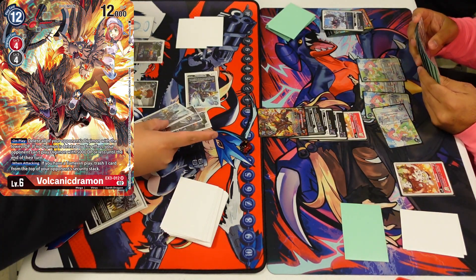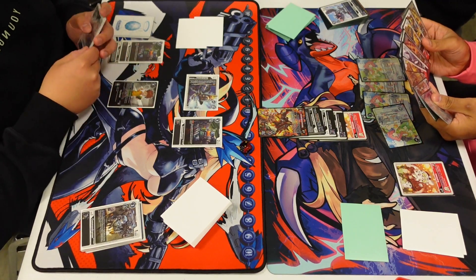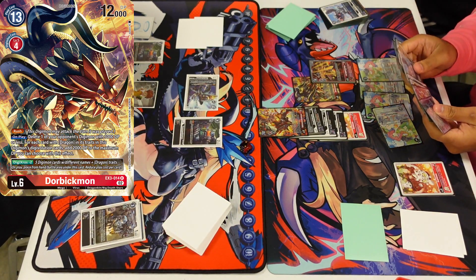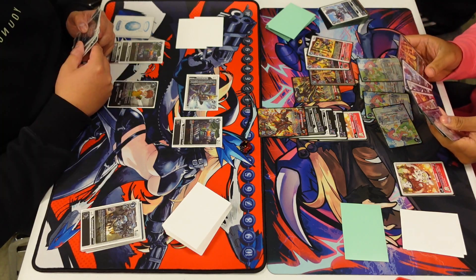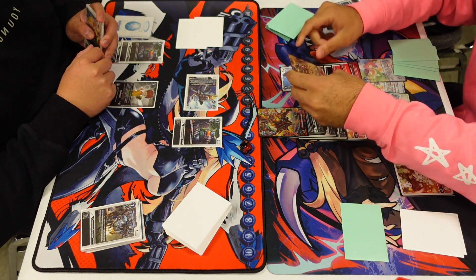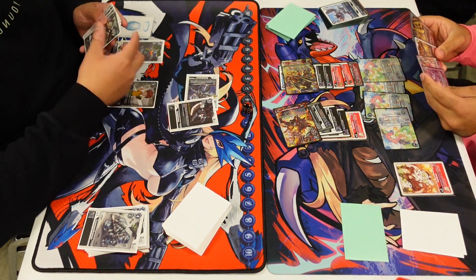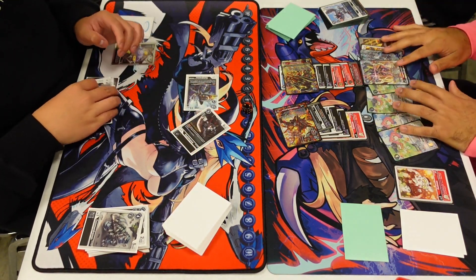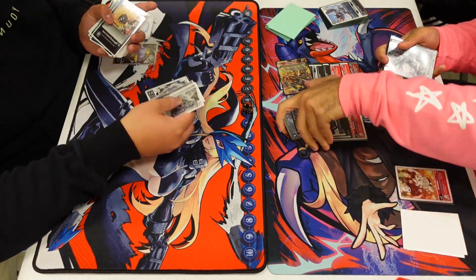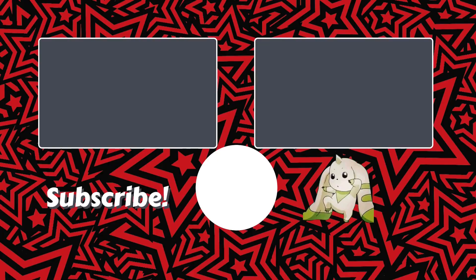Jazard Rich Mon digivolves into Volcanic, triggering the on-play for a cost of four and deleting the Command Dramon — unfortunately it floats into a blocker, bad scenario. But we're going to play Doorbeak Mon, crossing five dragons with different names for a reduced cost — 13 minus two for each, so three cost — deleting something with 13K or lower, deleting the Commander Mon, checking one security, then trashing the last one and swinging for game with the Volcanic. I also had a Ragna Lord play in hand. Anyway, that's going to do it for this one — thanks for watching!